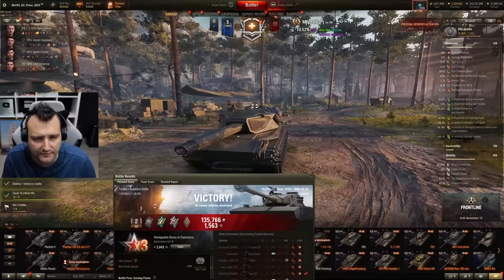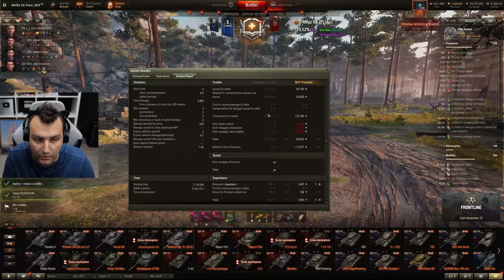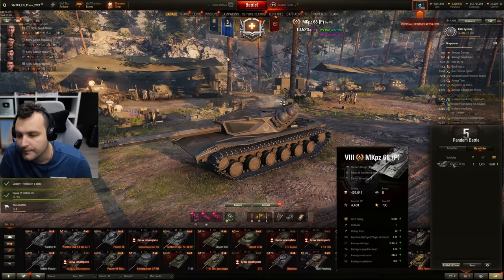The fifth game — 2,800 damage, we got the second class. We are second by experience, first by damage, and made 80,000 profits — although most came from completing a mission. And I know why we were losing so many games: the mission was 'win 4 games.' It all makes sense now. After 5 battles we have 1 victory, and a kind of pathetic score for tier 8 — 2,400 damage, 300 assisting damage.